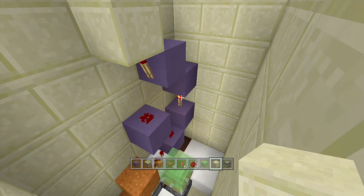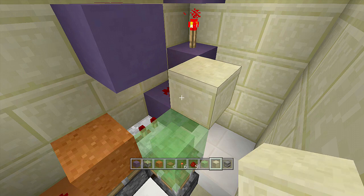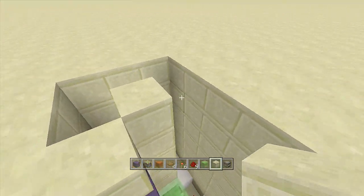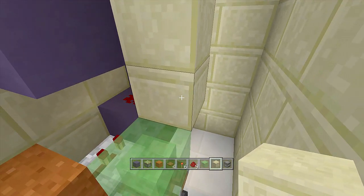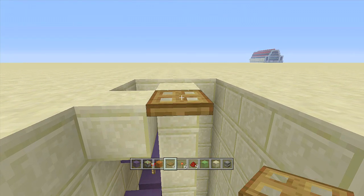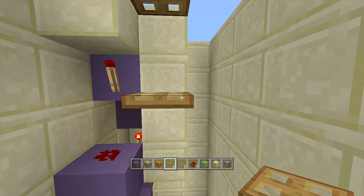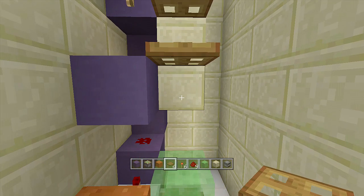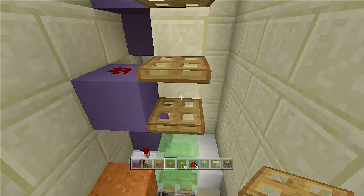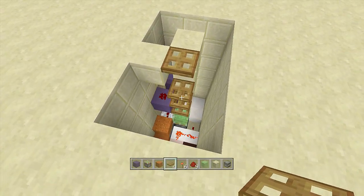Next, place a line of blocks coming all the way up from the slime block, flush to the floor of your build. Then break this block off the slime block. Now place your wooden trap doors: place the first one upside down, and then on the second block place a regular one. Do the same for the next two blocks. There should be one armor stand position here, two, three, four, and the fifth one right down on the slime block. That should be everything — you should be completely done.